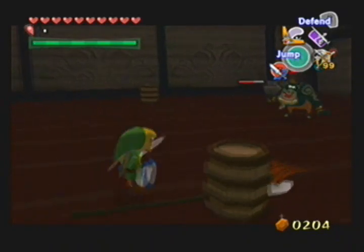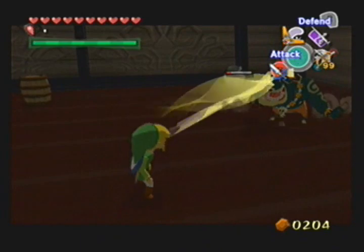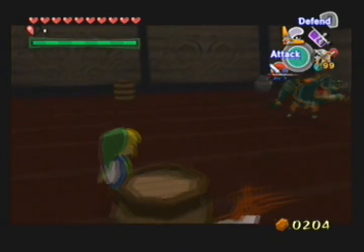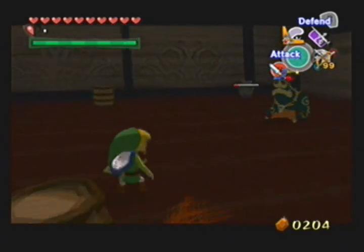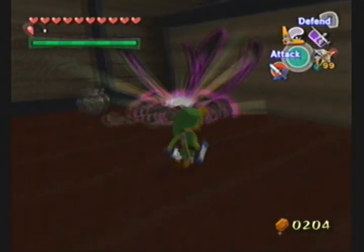Of course I get punched, but for the most part, at least the Moblins are weaker since I got the Master Sword, because that right there would've taken like three quarters of a heart every time I got punched by those things.